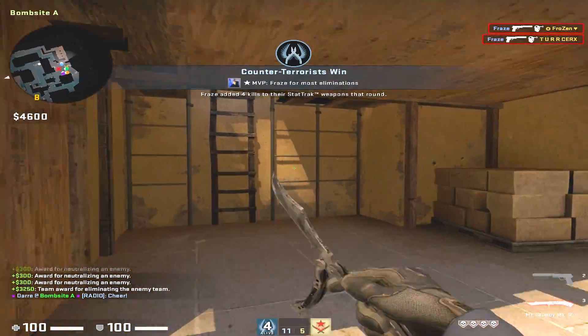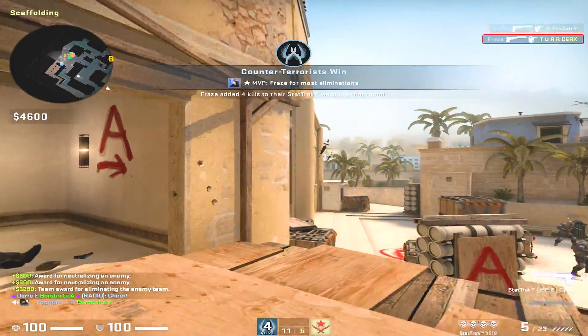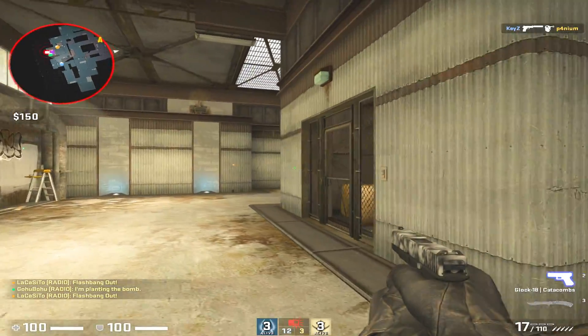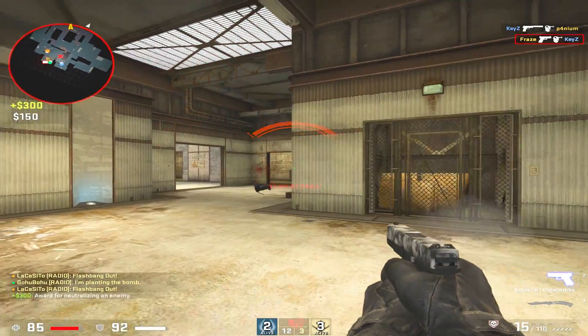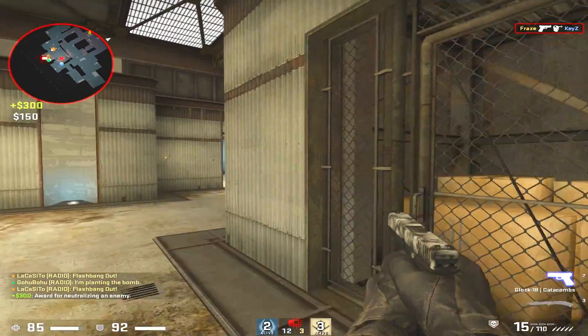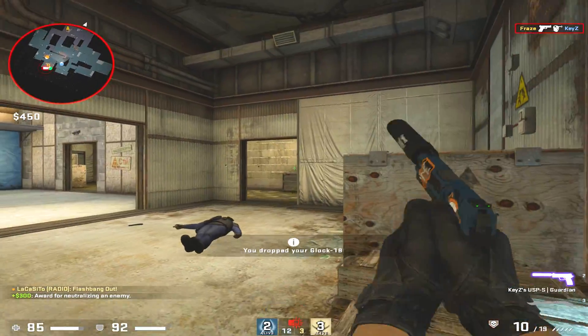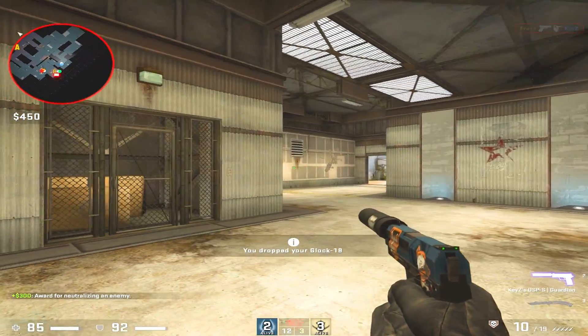As you can tell, this crosshair is very small, but I think it's very nice. It's without an outline — however, you can feel free to add it when you're playing maps like Cache and Dust where it's kind of hard to see. I think this crosshair is one of the better ones you can have; I've simply used this for a long time and it's really, really good.